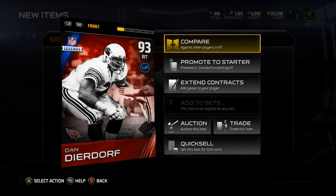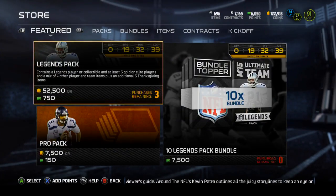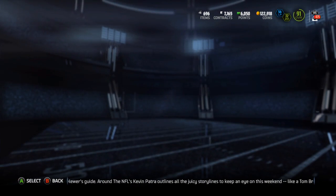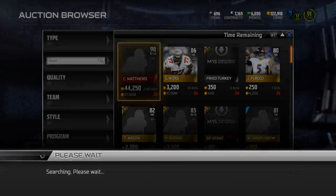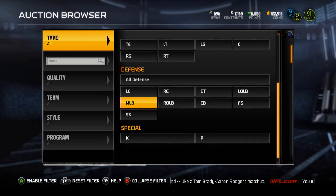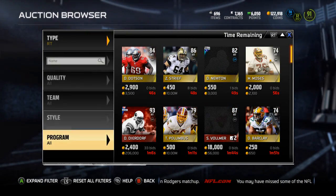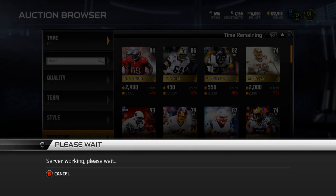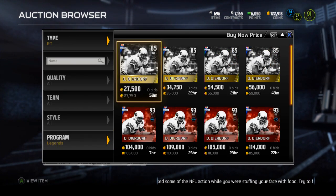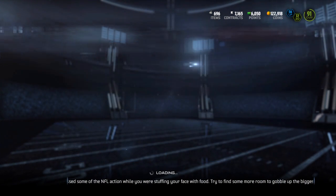Dan Deardorff — not bad, maybe a good one to pull. I'm gonna throw him up on the trade block and go check his price real quick because I'm curious what the good and bad pulls are out of that topper. Obviously pulling like Ronnie Lott or Rod Woodson would be great, but Dan Deardorff could provide some good coinage. Around 100k — I'd take that free 100k.